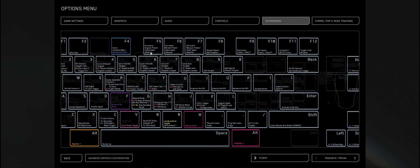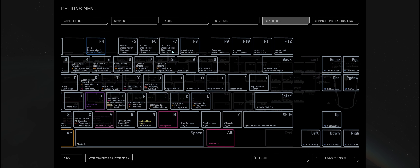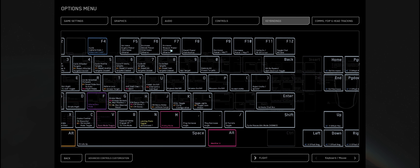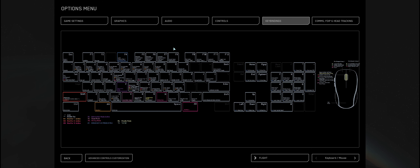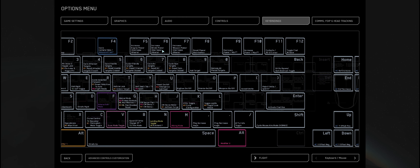F5 increases your engine power. F6 increases your shield power. F7 is your weapon power — when you've got your weapon power at max it literally gives you more shots, and also recharges quicker if you're using something like laser repeaters. F8 resets those all, so it's all back to 33 across the board, as it says on the MFD, which I'll show you again in a second.